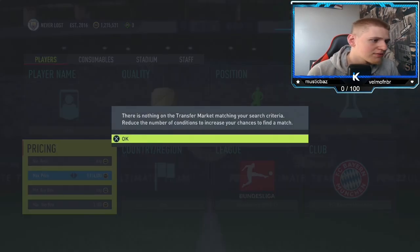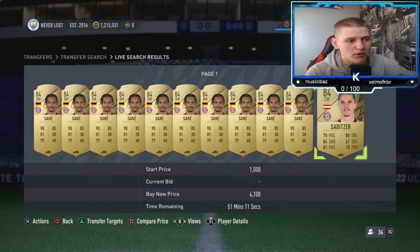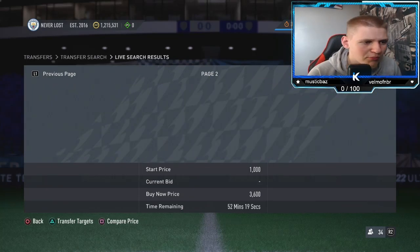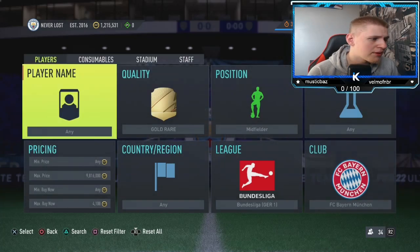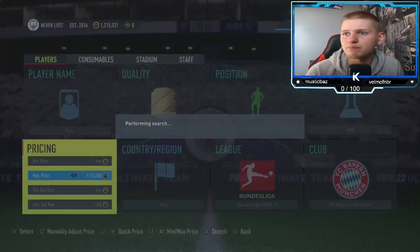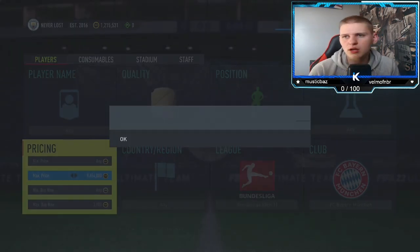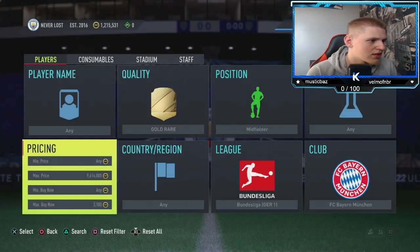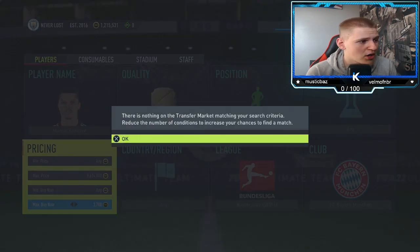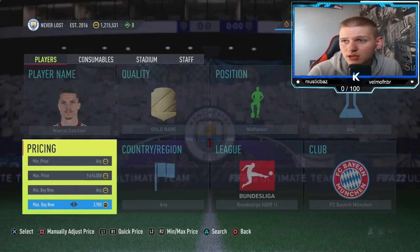It's a pretty nice method. You've got two players — you've got Leroy Sane, who I think is the cheaper one, and then you've got Sabitzer who is a little bit more expensive, about 3.8 to 3.9k. So if you do get Sabitzer, remember to put him up for a little bit more as he is obviously more coins — you don't want to be missing out. With sniping you have to take all the profit you can. If you search Sabitzer up, his buy now is 3.9k, so that's an extra 400 coins — don't miss out on that.